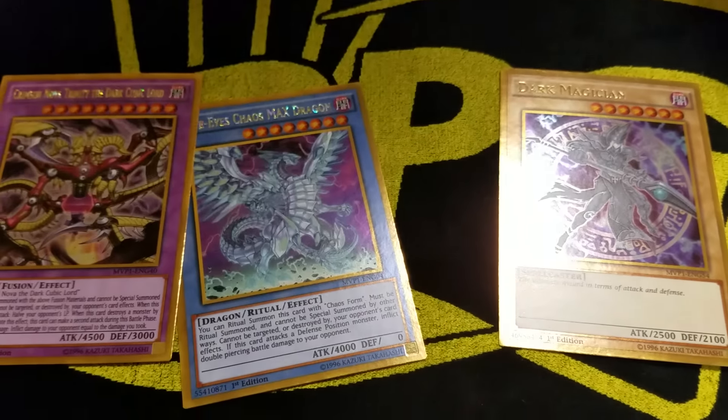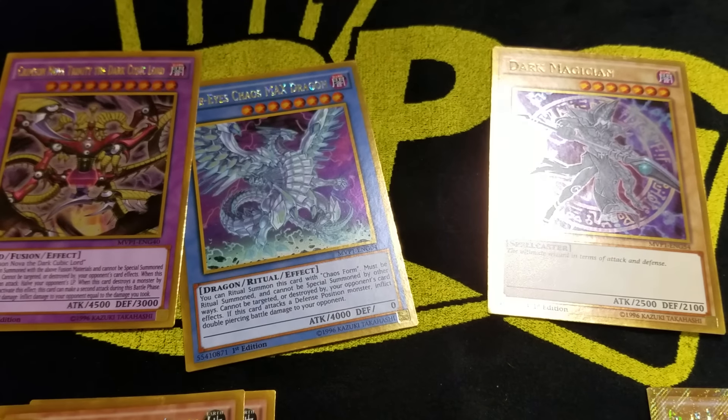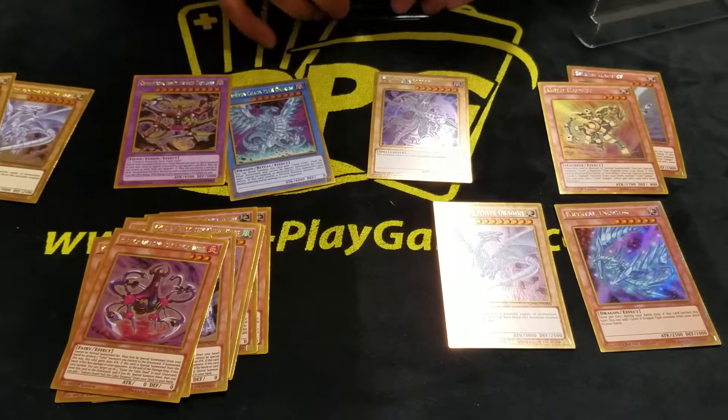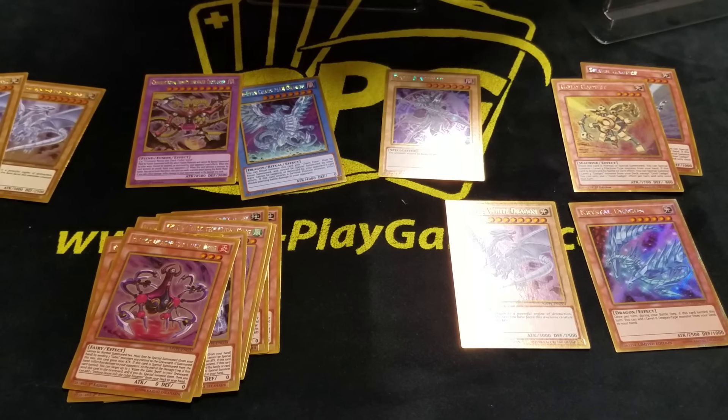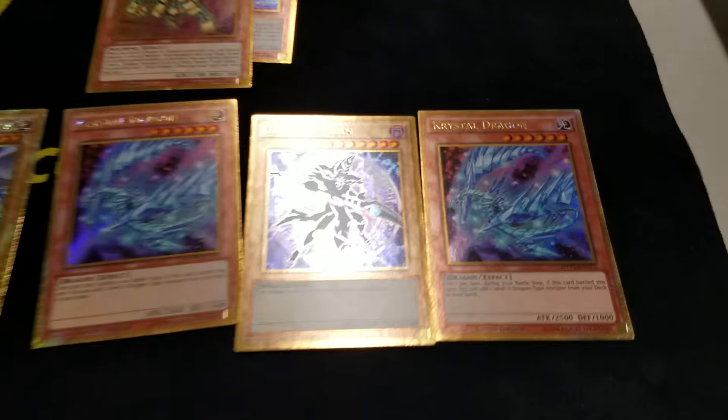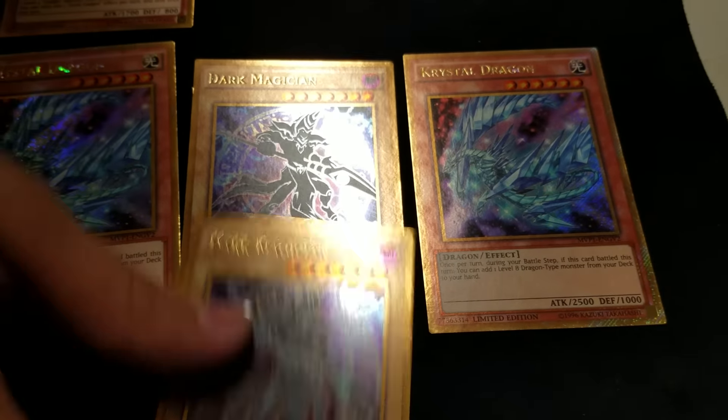The Blue Eyes comes in a lot — we got three in one pack. It comes in the set as well as promo. I think there are Dark Magician ones too — same one as that, same rarity, that's secret.